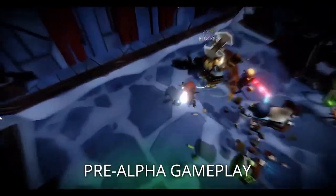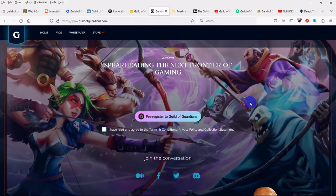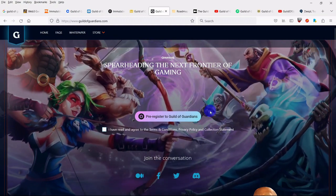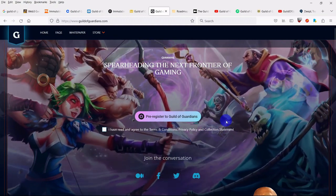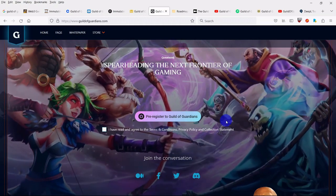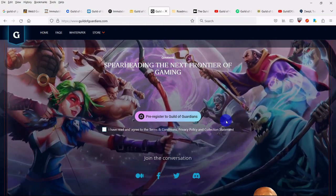How to get started with Guild of Guardians? The first thing you will need to do is pre-register on the main page of the website. After confirming the subscription, the user will have the opportunity to enter personal data which will be required once the game is fully released.